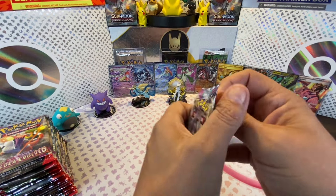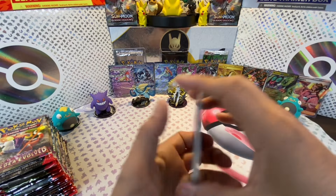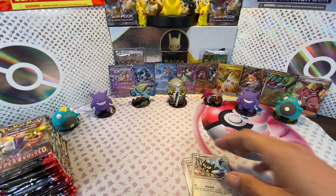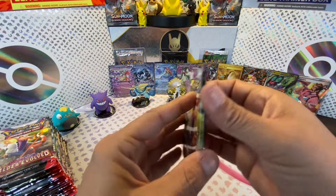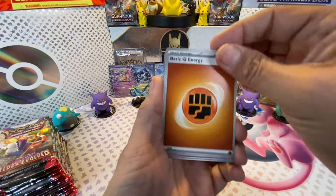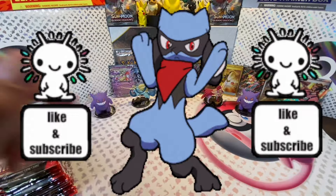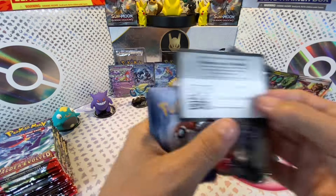Here we go with the second pile of 18 of Paldea Evolved. By the way, these do not come from a booster box - I just want you guys to know that. They were all random packs, pretty much all from three-pack blister packs. We got Bravery Charm and Boss's Orders again. I'll put the Bravery Charm aside also because that's a card we play a lot. Next pack: Tinkatink, Strudel, Glimmet, Bramblin, Heracross, Azumarill, Kilowattrel, Tarantula, Electrode. Watch this side - I'm probably not going to get any hits at all here since they were all on the same side.